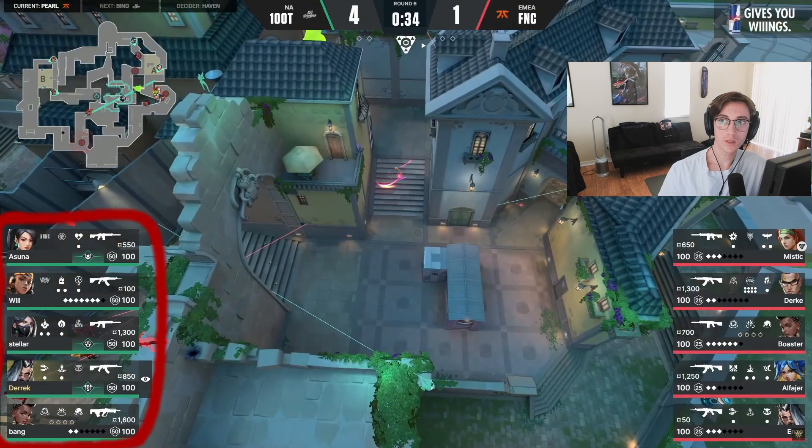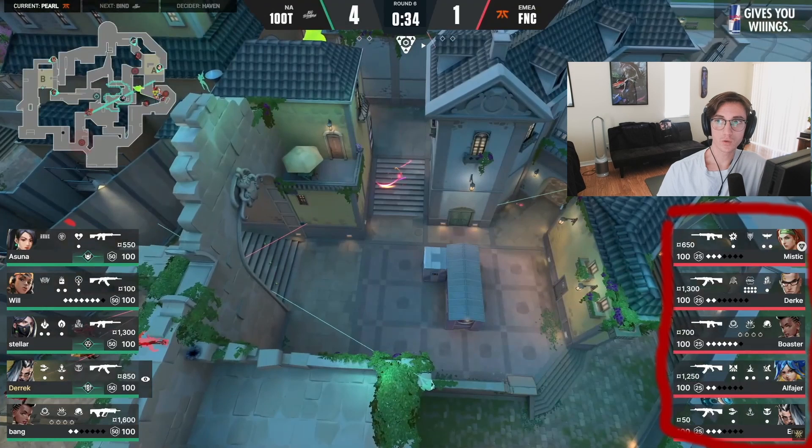Let's take a look at the comps real quick. 100 Thieves have 2 controllers, 1 initiator, Raze, and Sage. Fnatic has 1 controller, 2 initiators, Neon, and Chamber. Now Neon and Chamber allow Fnatic to be a little bit more explosive and a little bit more lurky.